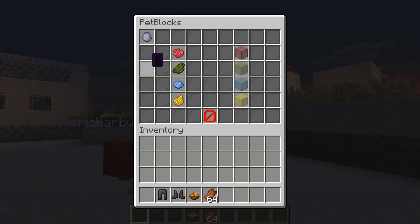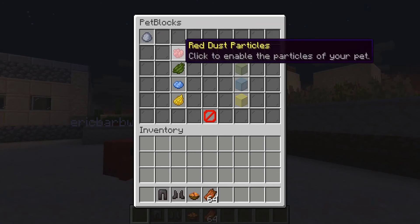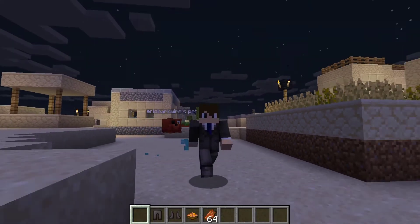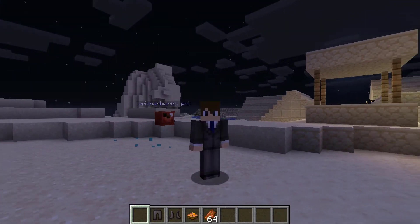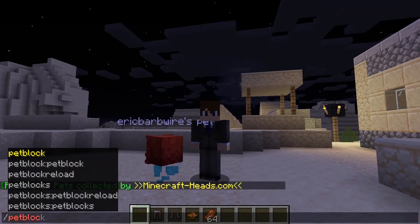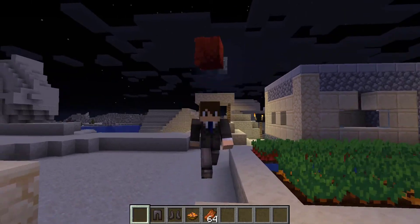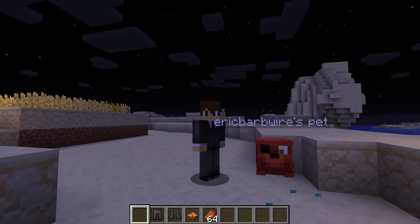Going into pet block again, we get some other cool stuff like pet particles. Currently we have the red dust particles — clicking here removes the particles right away. We could add in another type of particle; the diamond particle is pretty cool. Whether you are walking or not, even if the pet is standing still, the particles will remain active. Hat pet is nice as well — it's pretty much just like you get to wear your pet on your head, and doing left shift will undo it.